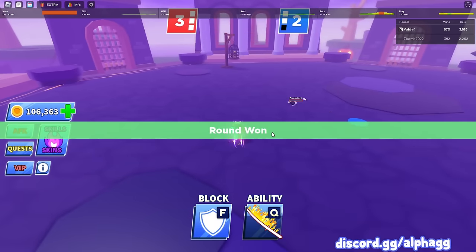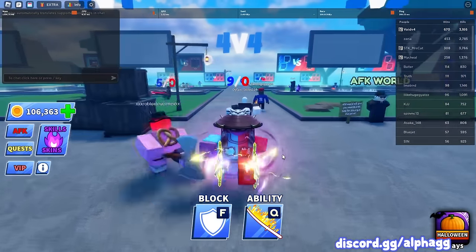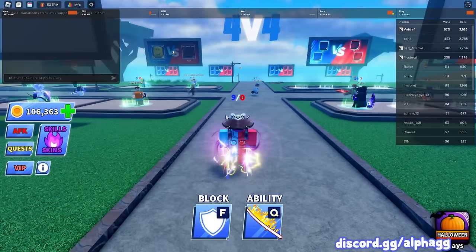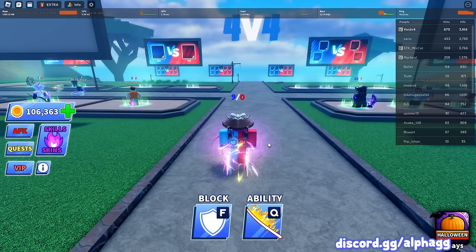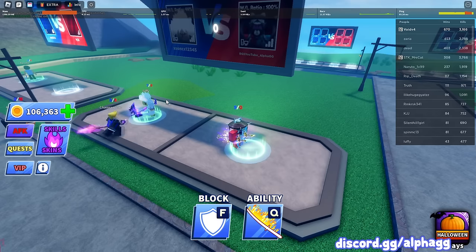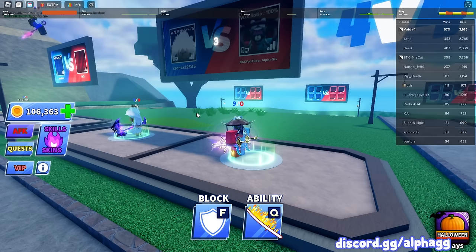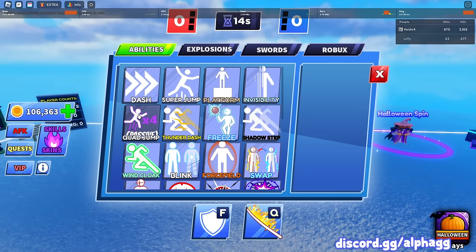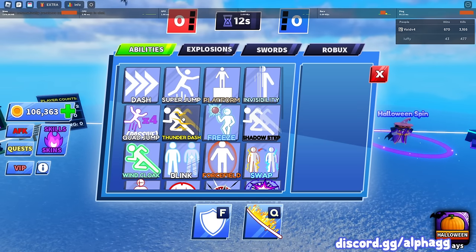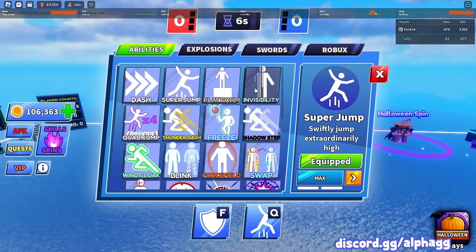We won just by clashing with him at the end — that was a pretty hard fight. I don't want to mess up my win to loss ratio so that was kind of risky. That guy was pretty good. Alright, this next guy's seven and nine, looks like more of an average player. We already used dash, quad jump, thunder dash, pool and rapture, so we still got super jump, platform, shadow step and others to do.